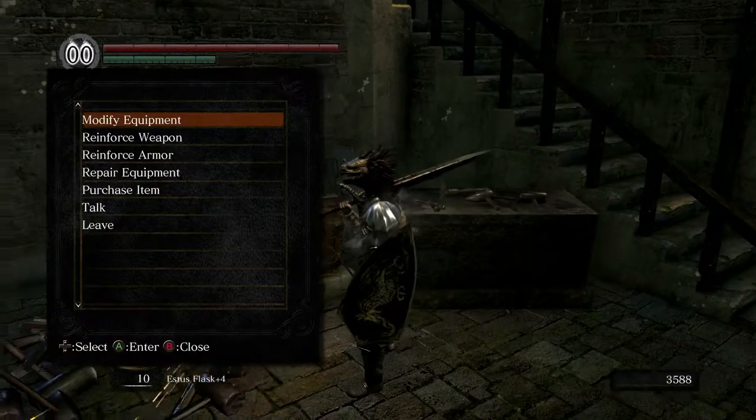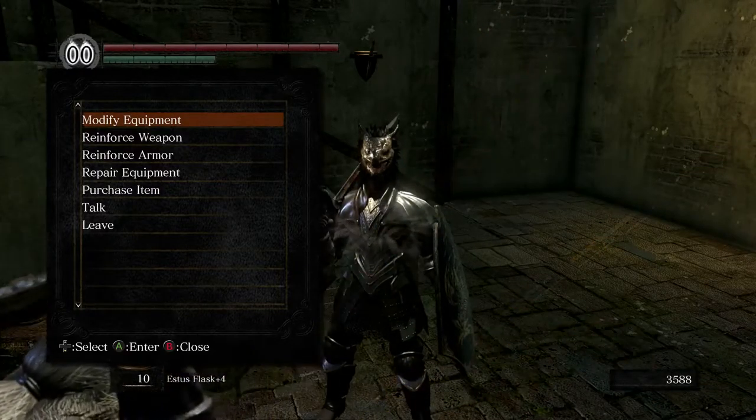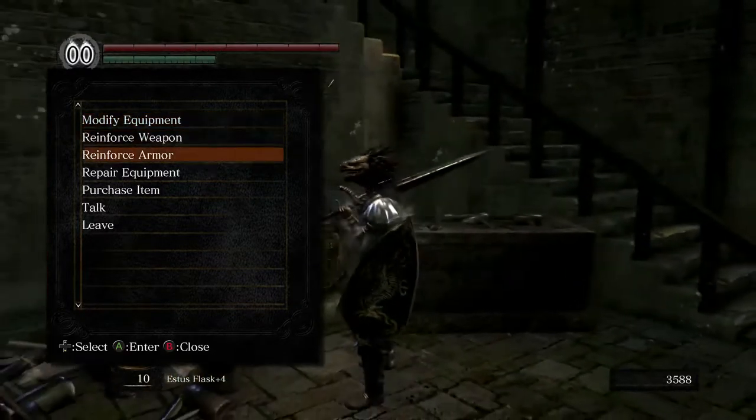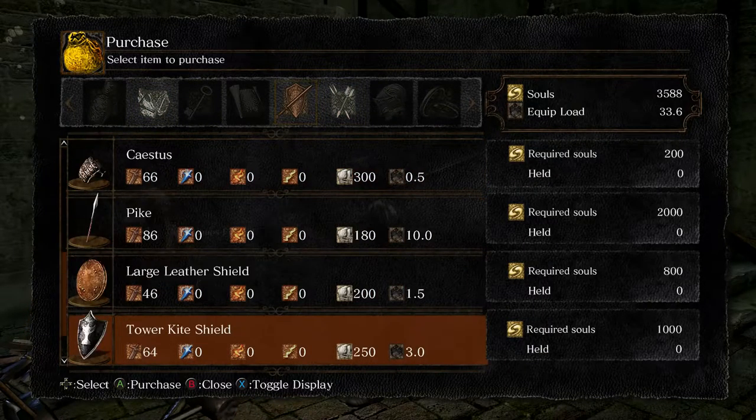He's actually talking about the embers that we found in Lost Izalith, and funnily enough, we should be getting to the blacksmith that will be taking to those soon. In the meantime, I want to purchase an item. I want to see if I can get a mace.